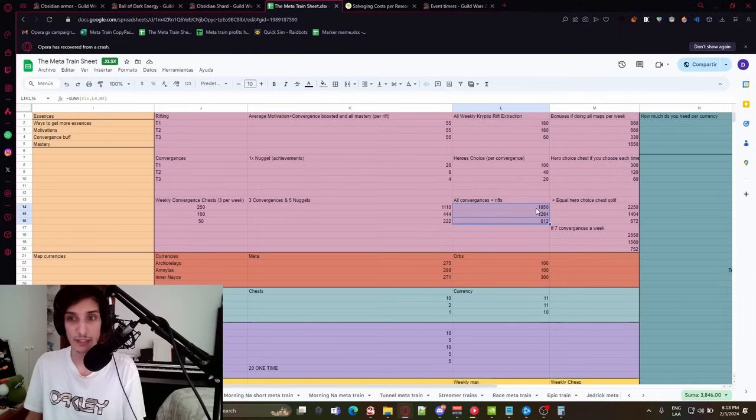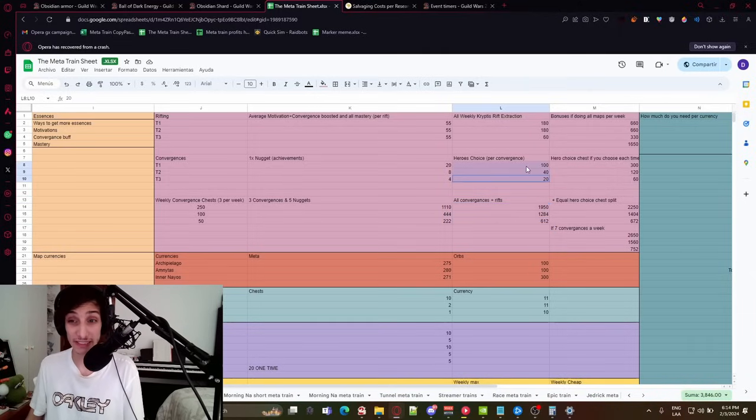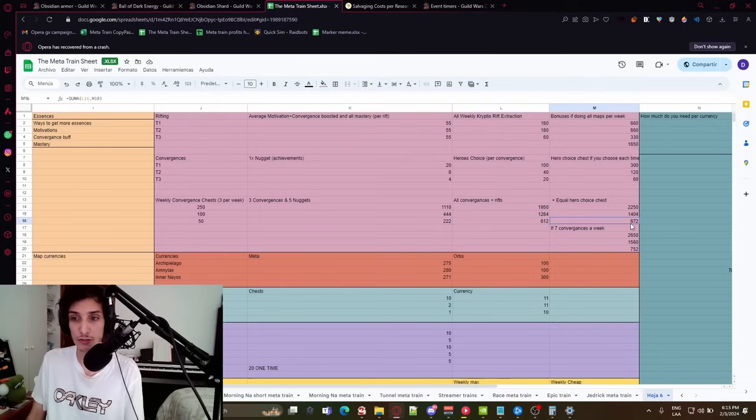Every time you do a convergence, you get a hero choice chest. Instead of gold, you can pick 100 Tier 1, 40 Tier 2, or 20 Tier 3 essences. That transforms your weekly 1,950 Tier 1s to around 2,150, 1,284 Tier 2s to around 1,400, and 612 Tier 3s to around 672. You can also do up to seven convergences a week — once per day — to increase this even further, depending on how much you want to do convergences versus rifts.